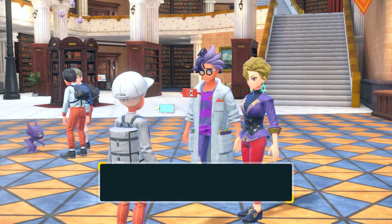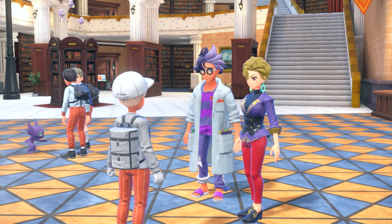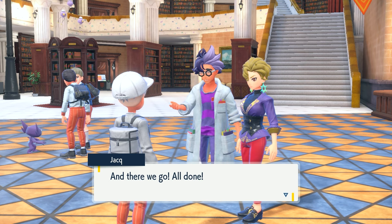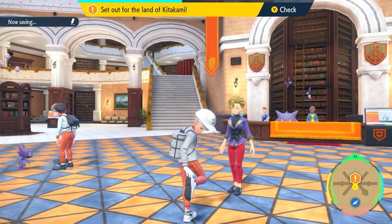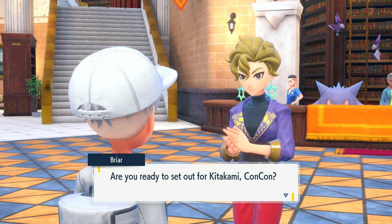She's going to update our Rotom phone. The Kitakami Pokedex has been added to the Pokedex app, so we have new Pokemon to collect and a Pokedex to track them. Once you're ready to actually go to Kitakami, all you've got to do is interact with this lady again and basically organize your bus ride.